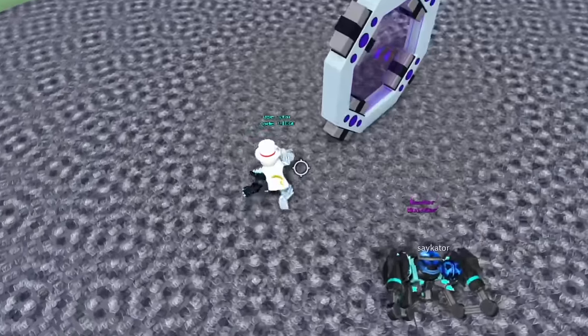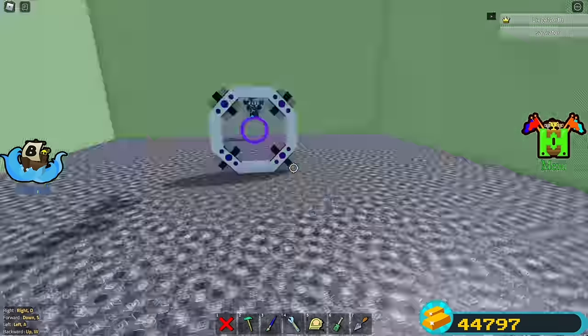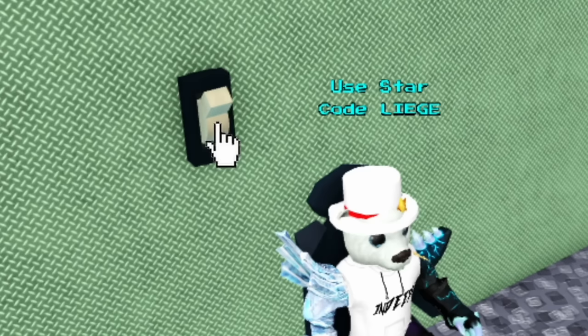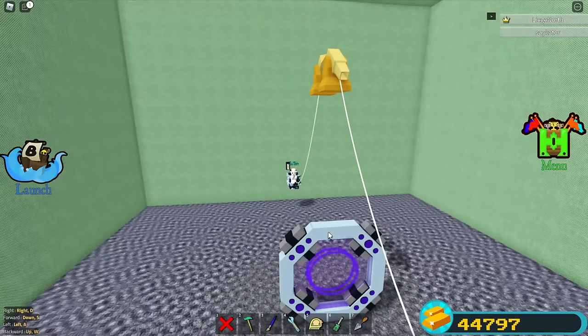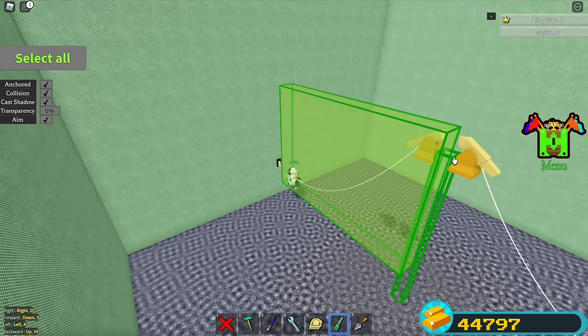Now let me show you how to actually make it work. Every time you load in, sit in a seat. Have anyone else who wants to be in zero gravity sit in another seat as well. Then press the switch over here and harpoon yourself. Important: remove this portal over here.